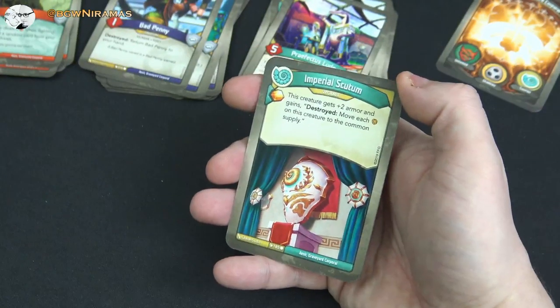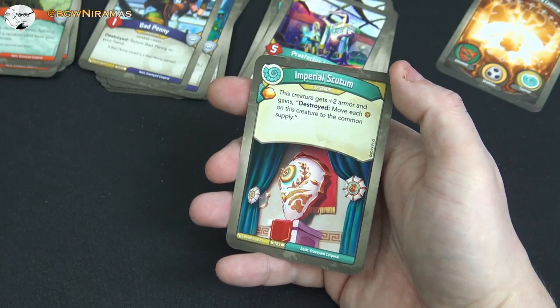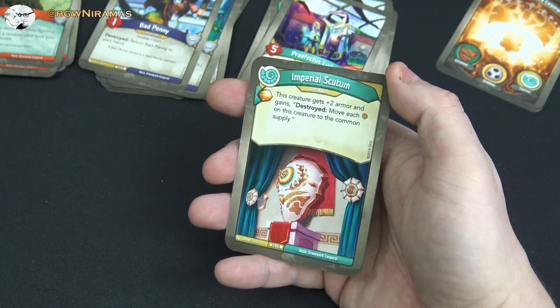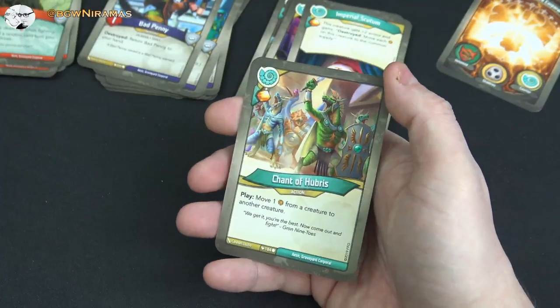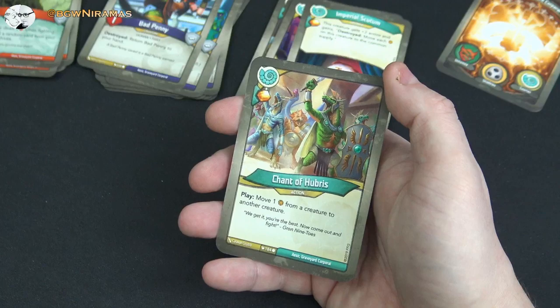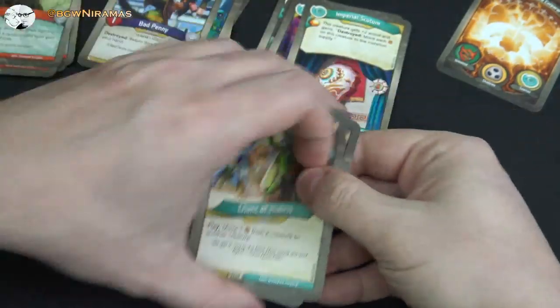Imperial Scutum, an upgrade: free amber, this creature gets two armor and gains destroyed, move each amber on this creature to the common supply — same effect as Prefectus Ludo. And Chant of Hubris: free amber, move an amber from a creature to another creature. Okay, so basically we want to get Tantalyn out, then play Saurians.